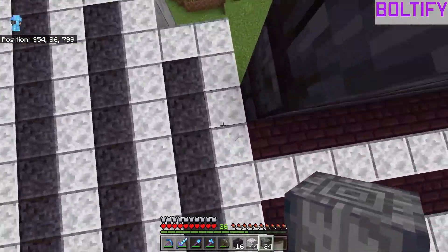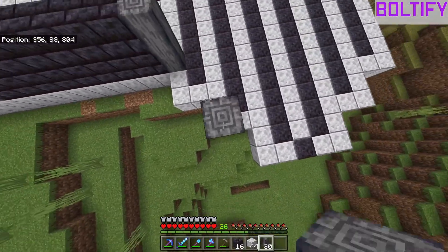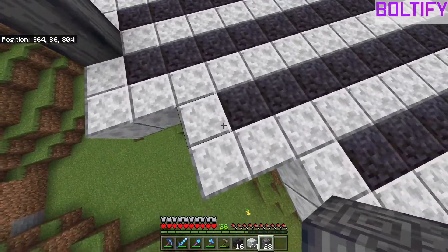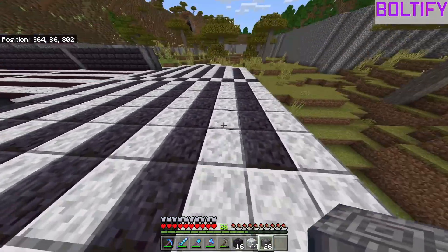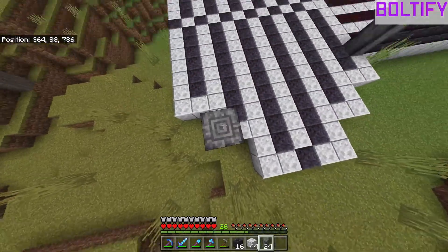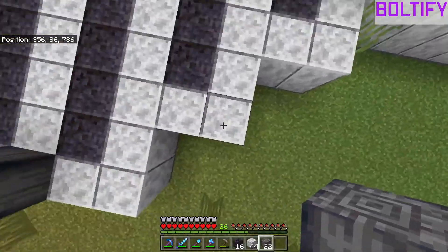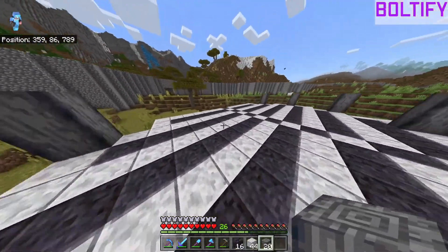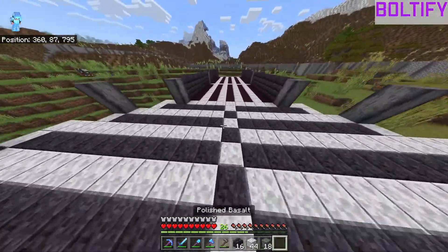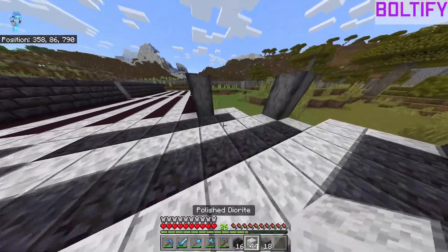We need to put in these basalt pillars. There we go, let's fill this in fully, and then over here too. Now we need to put in two there, and that should be good for basalt as far as we're concerned right now.